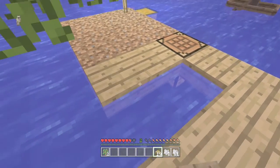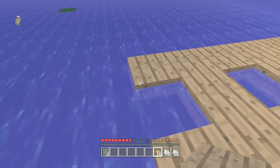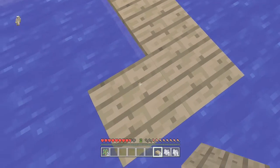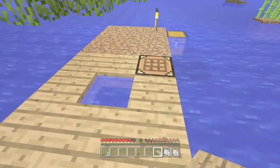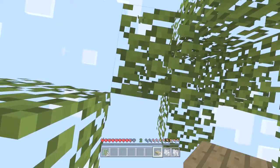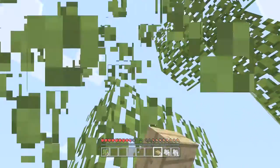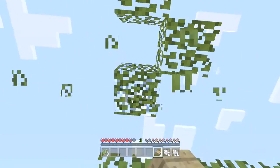Same again. Same again. Then I can grow loads of trees at once. I reckon I could do that. For now I will break all these because I need saplings desperately. I don't want any falling in the water because it's quite deep, so if you do go down you're pretty much going to drown. I almost wanted it to be like, if you dropped an item, you kind of lost it.